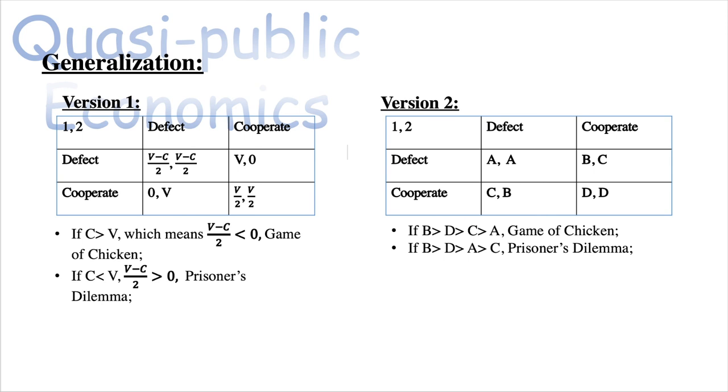You can see this is purely ordinal. Rank the payoffs as: B — you defect and the other cooperates; D — you both cooperate; C — you get betrayed; and A — neither cooperates. If A gives you the lowest payoff, it's a Game of Chicken. If C gives you the lowest payoff — meaning being betrayed while cooperating is worst — then it's a Prisoner's Dilemma.